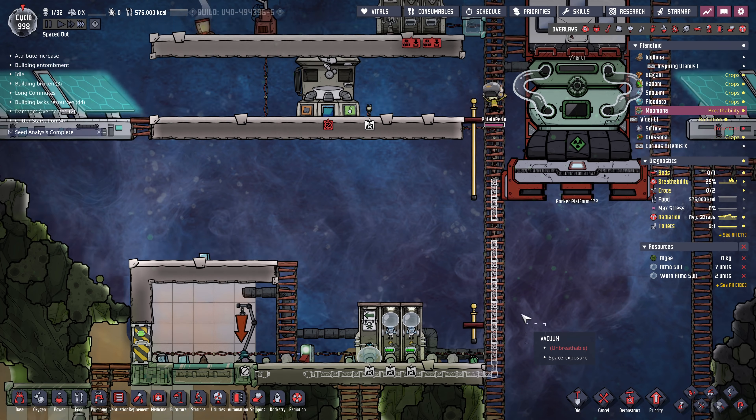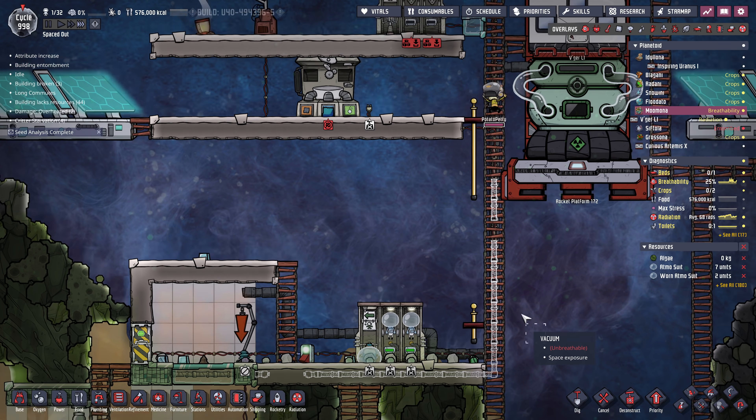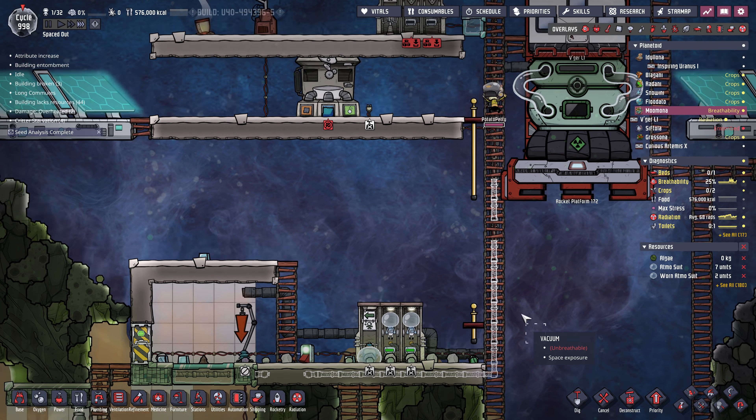Oh, we got something here — Ungospore! Exciting. Okay, that's dangerously low oxygen. Where's that rescue rocket? Oh jeez, it's still one cycle away. I don't know if they're going to last one cycle, to be honest. That's not looking good.